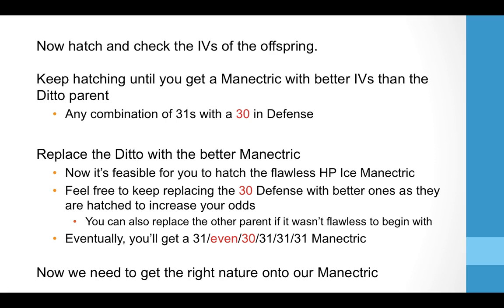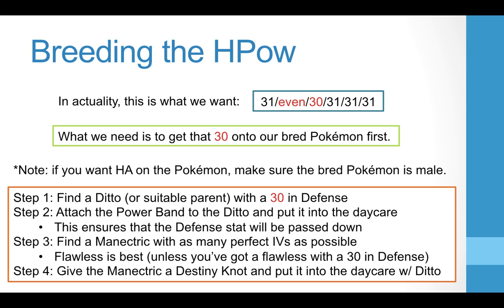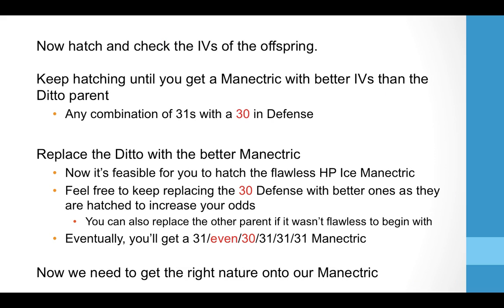Now hatch and check the IVs of the offspring — just like regular breeding. Keep hatching until you get a Manectric with better IVs than the Ditto parent, which just had that 30 in Defense. You want any combination of 31s with a 30 in Defense. That offspring will obviously be the opposite gender of the other Manectric in the daycare, so you can replace the Ditto with that better Manectric. Now you have a Manectric with a 30 in Defense and hopefully a couple of 31s. Just walk it up while keeping that 30 — just like breeding for a min Speed.